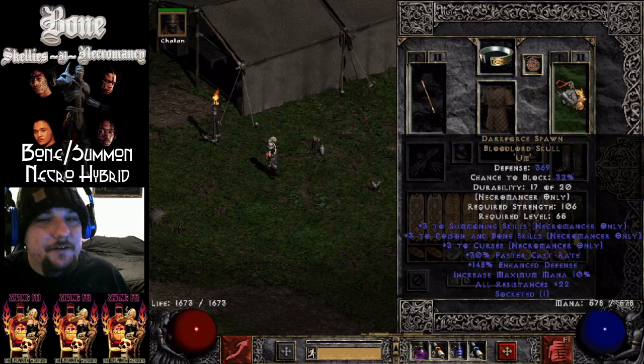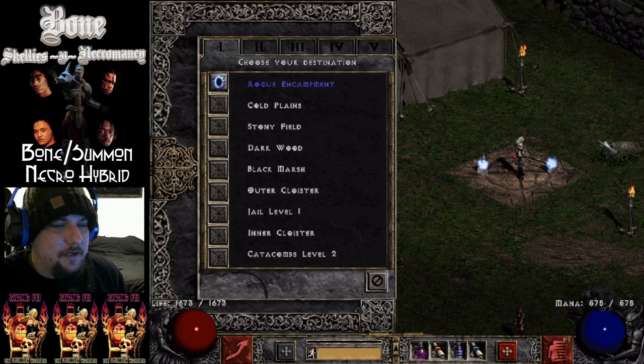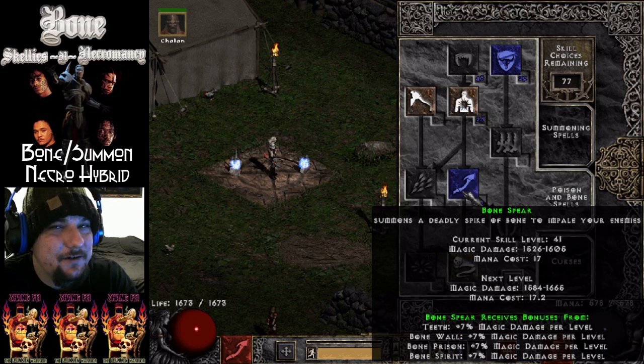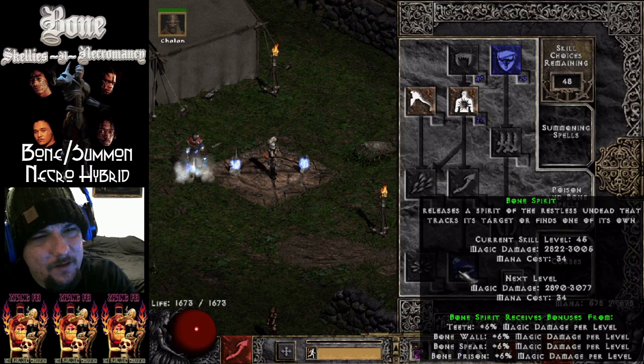This is a regular Necromancer — White Wand, Enigma, yadda yadda. Hitting all the breakpoints here, hitting the 125 FCR breakpoint. He is a good Necro. When you totally fully got this guy maxed out, it takes 102 points. So the idea that you can get other things without the expense of some Bone Spear damage is totally impossible.